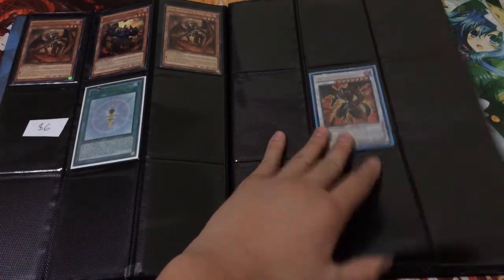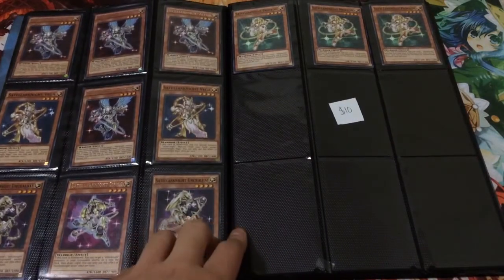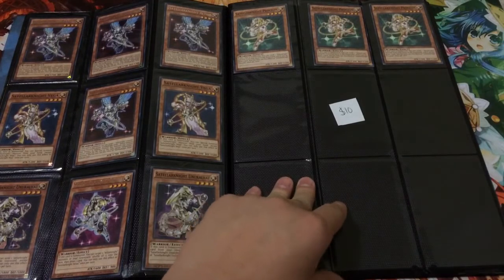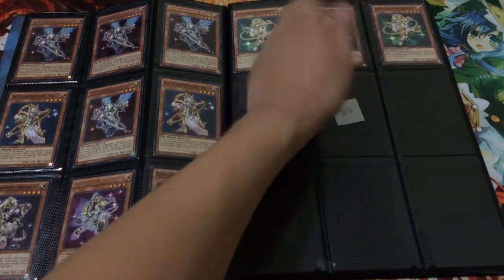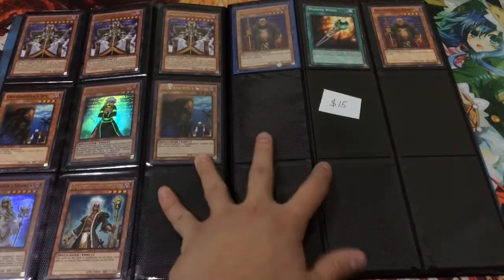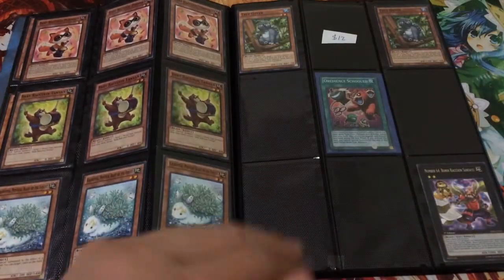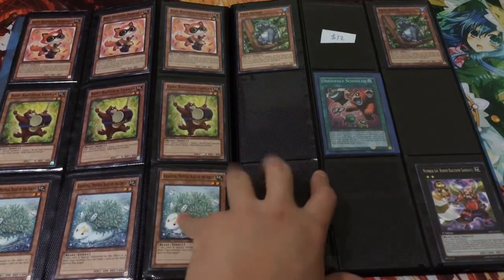Hot Red Dragon Archfiend is separate, so if anyone's interested in that, that's a different issue. I'm trying to get $10 for this Satellar Knight Core — it's basically some of the main deck monsters you can use. This Gravekeeper Core is $15. Any questions about rarities or anything, just leave them in the comments.